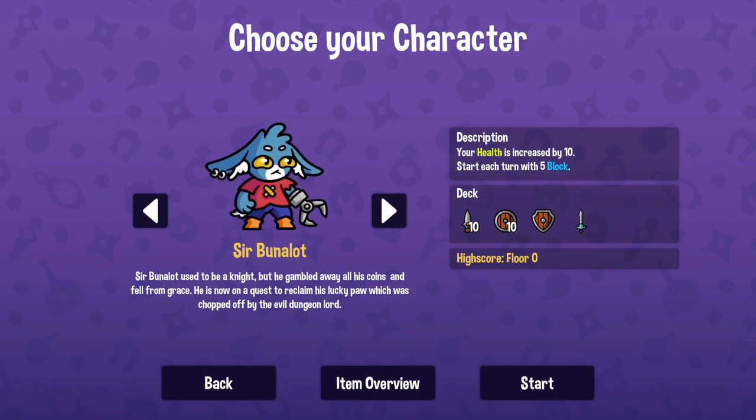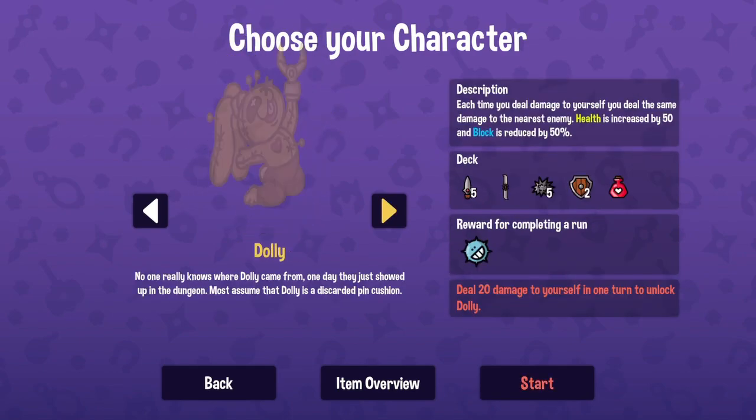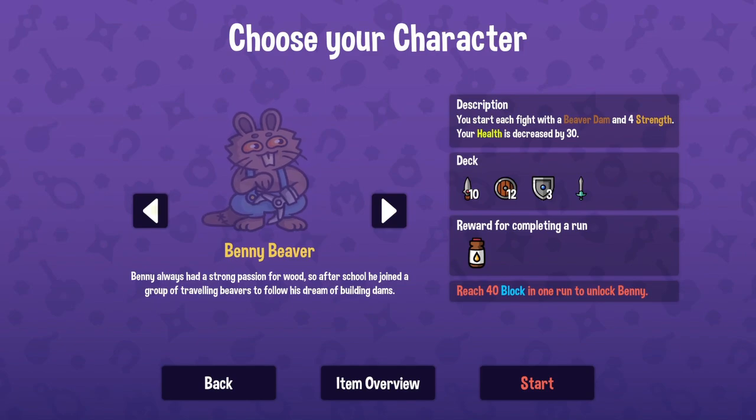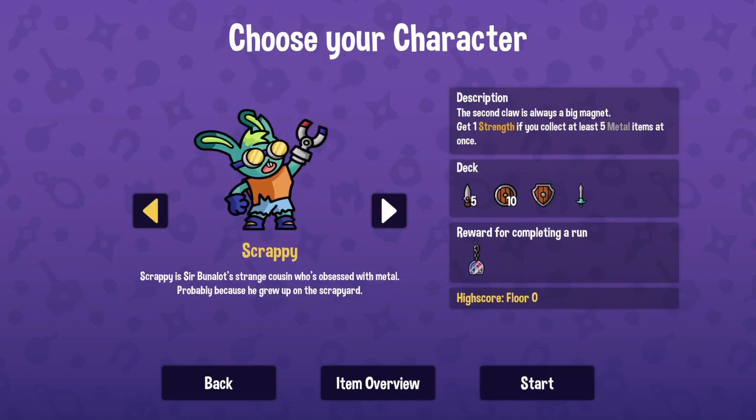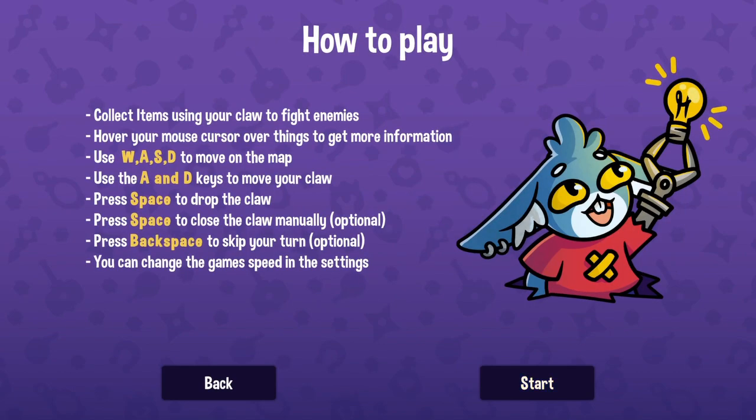There are different characters and they have different attributes, and it looks like there are some unlockable ones. Going in kind of blind — use the keyboard, space to drop the claw, backspace to skip your turn.